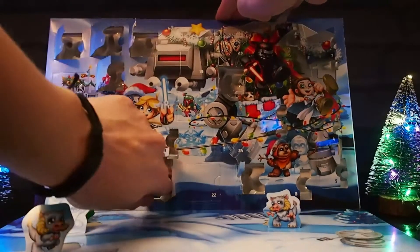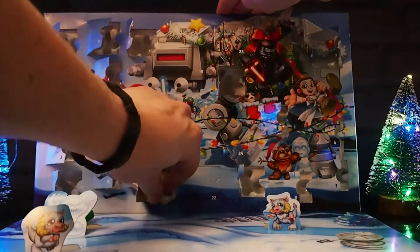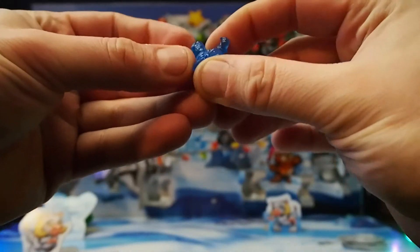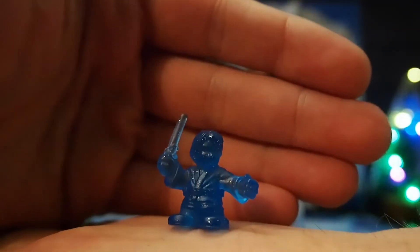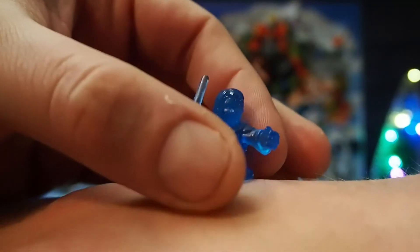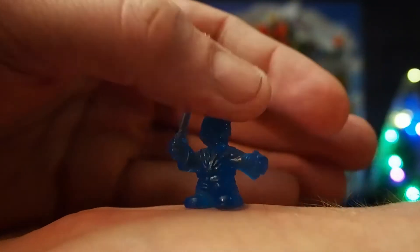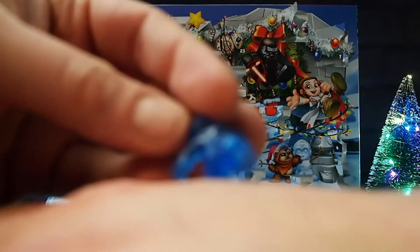Oh, crap! Okay, this is clearly one of the Jedis, because they've got a lightsaber, and it's another one of these snot blue jelly ones. Oh, I really hope that's not supposed to be a Skywalker. The sculpt's pretty good — you can see all the detail in the Jedi robes — but the tiny stubby legs and the fact he's translucent blue makes him look like some sort of dwarf statue. You go back to World of Warcraft, mate, and we'll see where we're at.